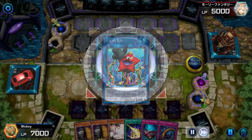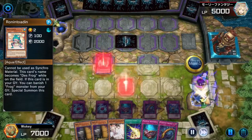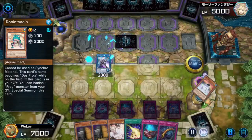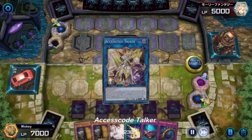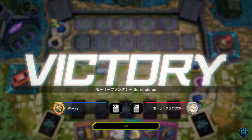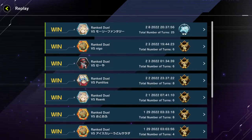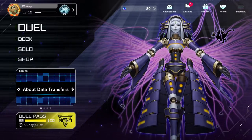Around this part is where he finally gives up because I summon Mistar Boy, go into Decode Talker, and then he gets past Decode Talker to Access Code Talker. I was about to just completely destroy him, but he decided, 'You've wasted enough of my time.' That was a 25-turn game of Yu-Gi-Oh! It felt like it when we were playing it, but in replay it's actually way funnier, because of how much we just stopped doing everything.